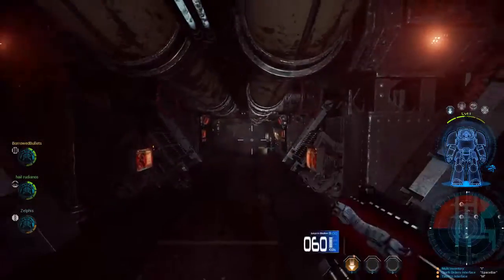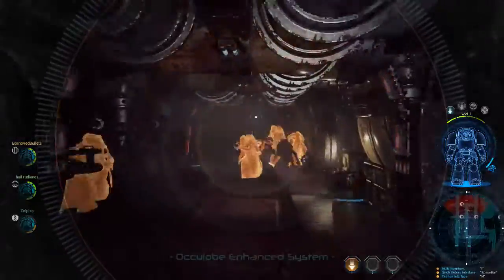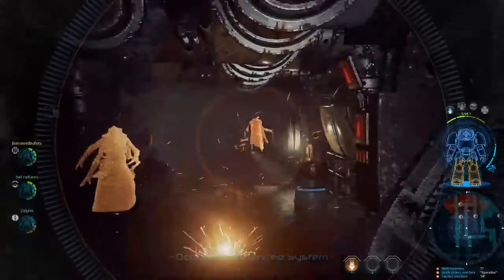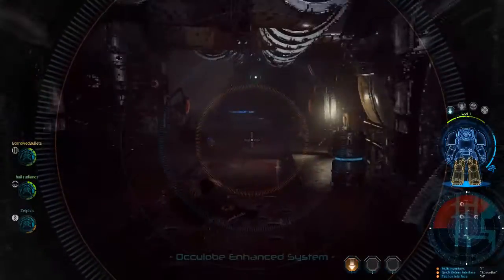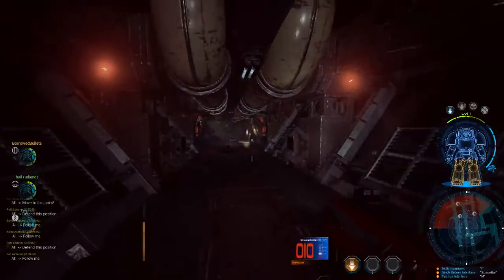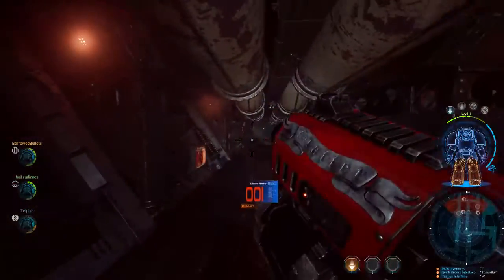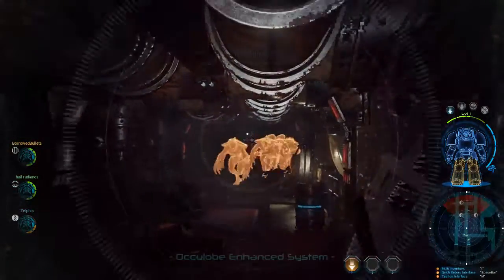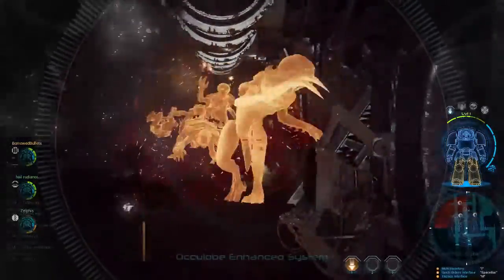We need to go back — it looks like there are Genestealers up ahead. Yes, but this is the way we need to go — we come back through here. I got the... I locked the door because people are coming from the end. I don't even know what my health is. My health is on the top right. Am I dying? Your diagram of your character dictates your health status.